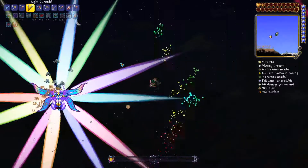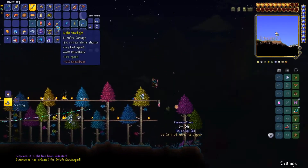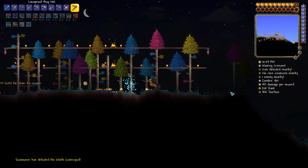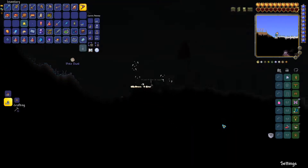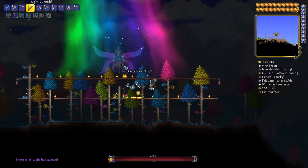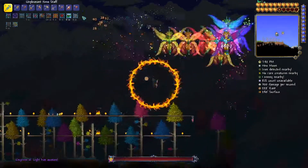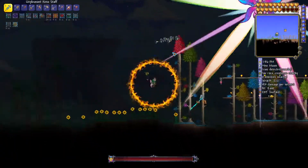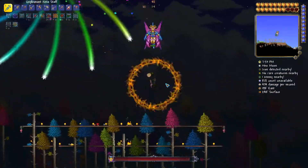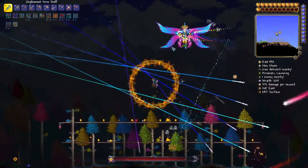We beat the Empress of Light and we got the Starlight, which is a very good weapon if it wasn't for the fact that we aren't a melee class. I guess now we just farm for more of those butterfly guys. Time for Empress of Light number three — well, technically number four but I died one of the times. Also, I didn't mean to — oh no, did I accidentally do Inferno instead of summoning? Oh well. Maybe the Inferno Potion will do something. I doubt it. I'm not sure what fire damage counts as, so that's a little bit concerning.